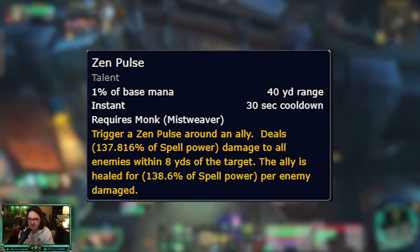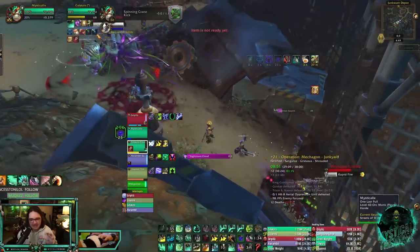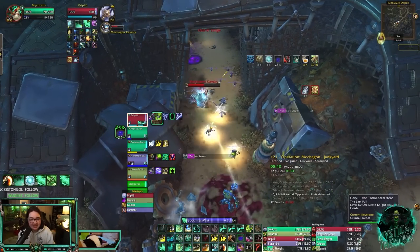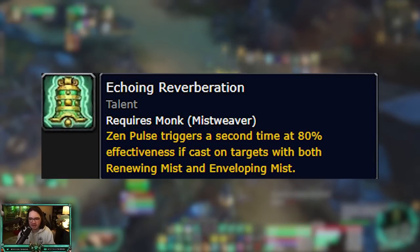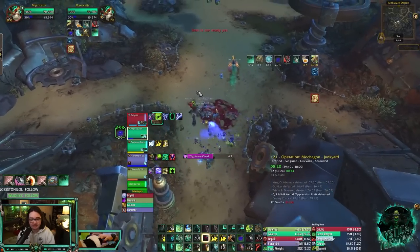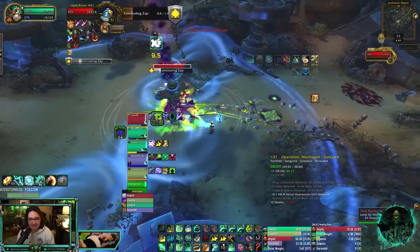One thing I don't want to forget when talking about PvE is the addition of Zen Pulse. It's a new damage spell — an instant cast you press on an ally — it deals damage to all enemies within about eight yards around the target, and then the target you cast it on gets healed for each enemy it hit. Really good instant heal. You can also spec into Echoing Reverberation, where Zen Pulse triggers a second time for 80% of the damage dealt, but only if the target has Renewing Mist or Enveloping Mist. Perfect for tank healing — apply Renewing Mist and Enveloping Mist, extend them, then use Zen Pulse for a ton of damage and healing.